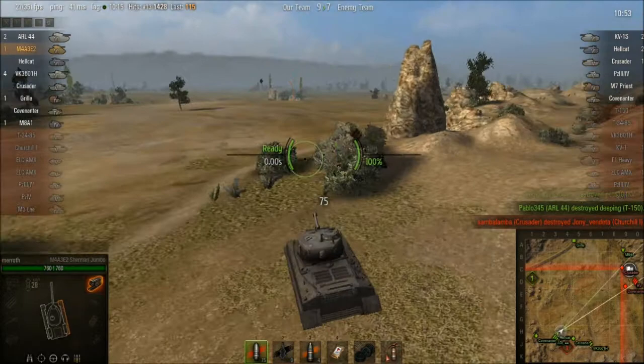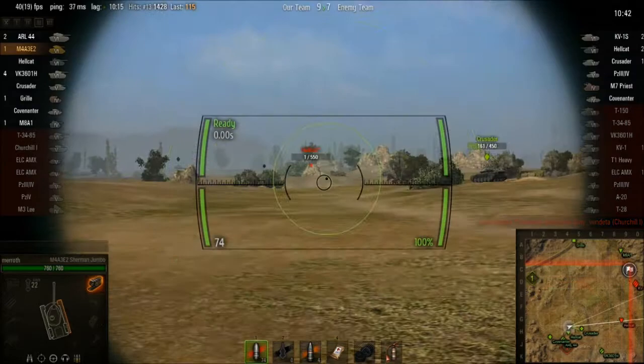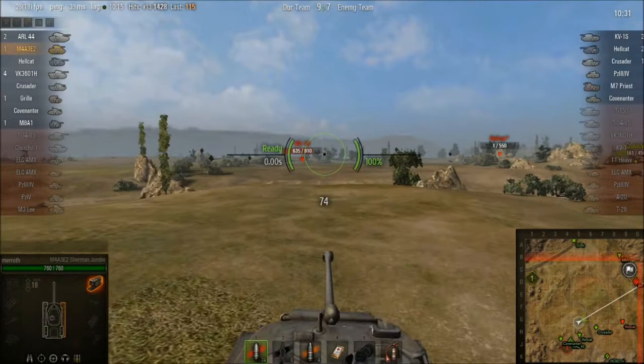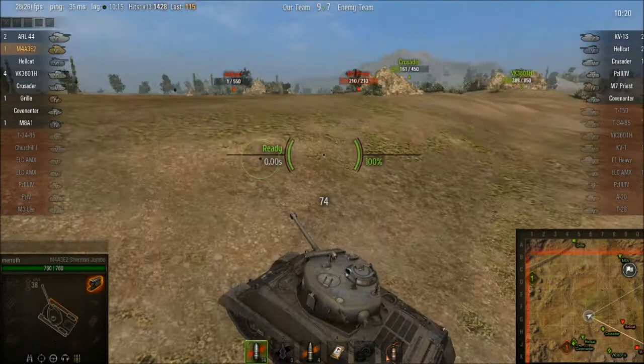1400 damage — pretty good. Not bad, and now we've just got to go save the cap. Overall this tank is quite nice and you're going to have more fun in it than the Easy 8. The Easy 8 is faster and they both have the same gun, but the Easy 8 has no armor, and I kind of like the idea of having some armor. If you're choosing which one to go for, go for the Jumbo — from the Jumbo you can also go down the American heavy line.